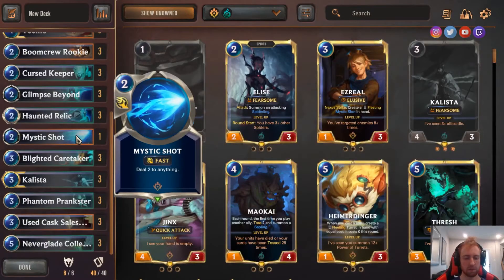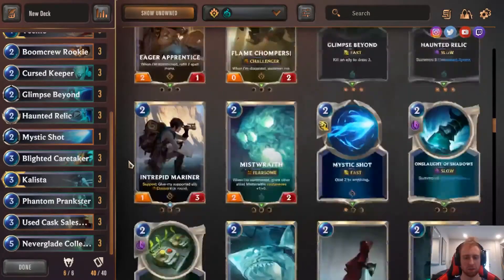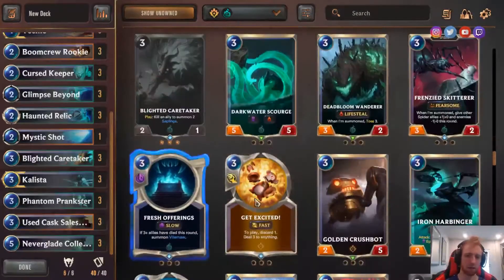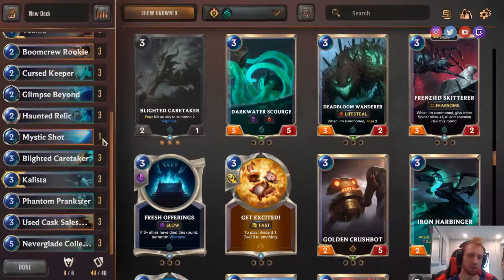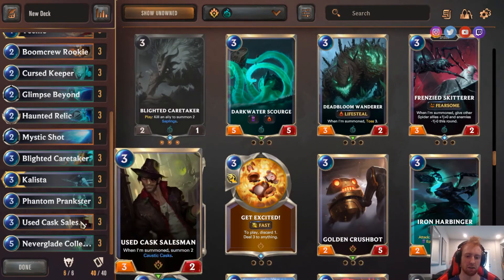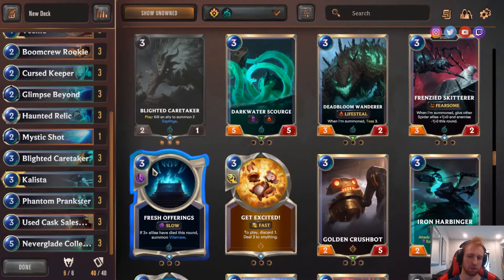One Mystic Shot — this was the 40th card. I had 39 cards I needed to add, and there really wasn't anything I particularly wanted to add. I was thinking about Get Excited for more reach, but I kept it simple with Mystic Shot — you don't have to discard anything, and it costs less. This card is just played as a 40th card that gives you some reach — 2 damage to the Nexus directly, or you can use it on a unit if you need to. It was just a versatile 40th card, but you usually just want to use it on the Nexus. It gives your deck a way to finish the game along with Cast Salesman, without Pranksters and stuff.